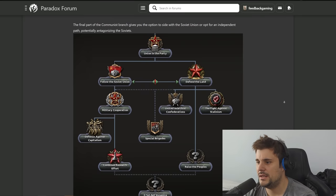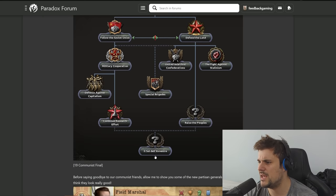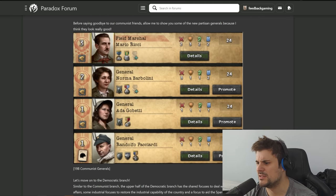And here we are - the Red Shirts. Communism, does it work? The communist path: Unite the Party, follow the Soviet Union - it's very standard, like do you want help from the Soviet Union or go solo? There's also uniting anarchist confederations to fight against Stalinism. Here are some leaders: an organizer, a field marshal with the defensive trait and mountaineer - I like how these advisors look very distinct and different.